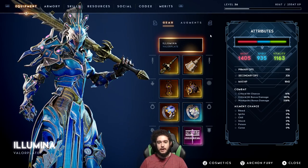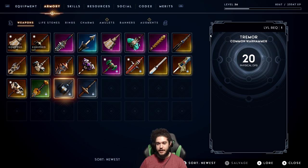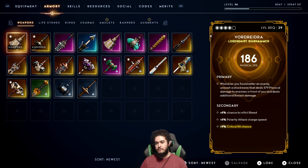To get started, let's talk about tiers of items. In Godfall, you have five tiers of items: Common, Uncommon, Rare, Epic, and Legendary. Among those, you have different base types of weapons. So here's an item level 29 Vord weapon — I'm just going to call it Vord because I can't pronounce it. Vord automatically rolls the same primary every time.